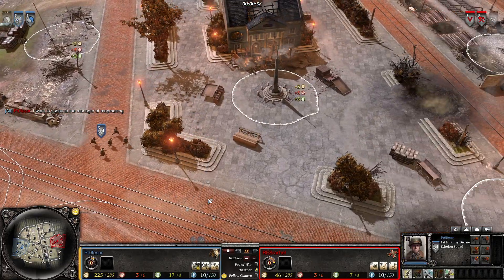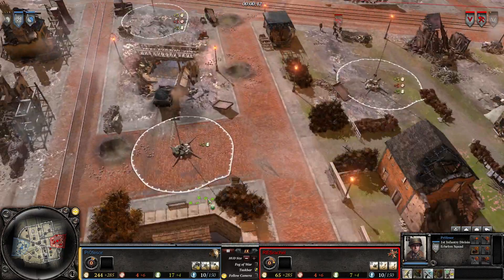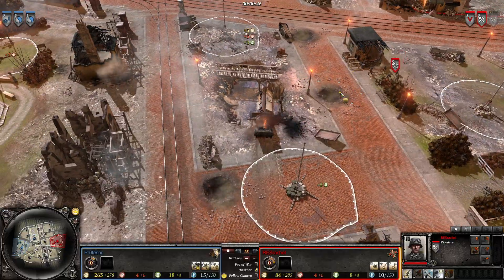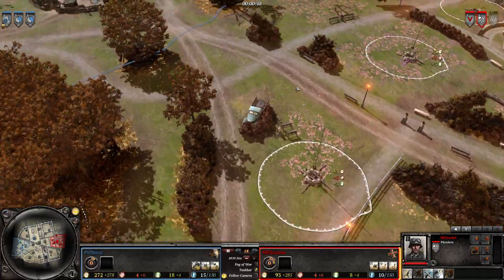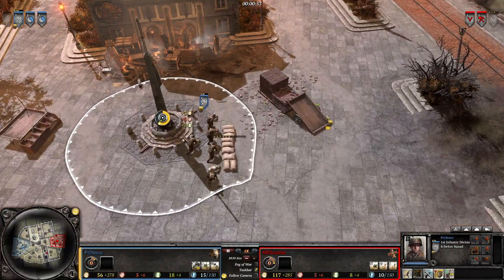The Americans are heading into this Dutch city, and we're going to have an engagement between the Wehrmacht and the United States here. Pretty nice looking map — again it's called Canal Park I believe.